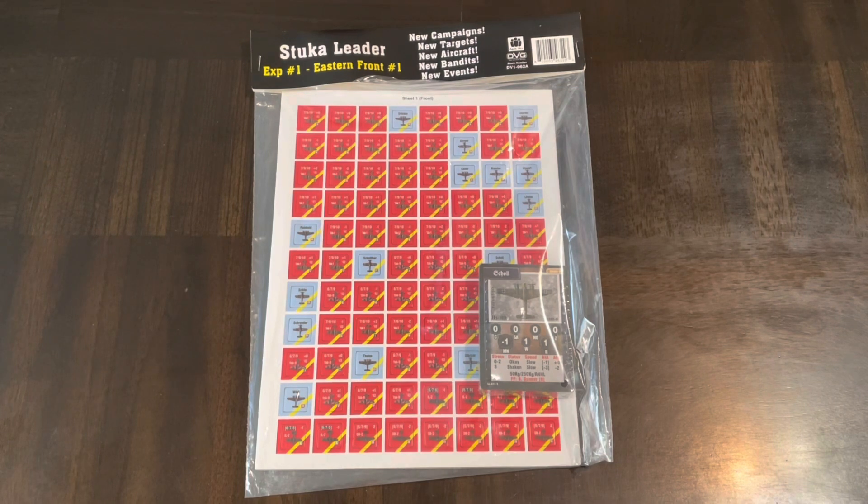If you see Eastern Front One — number one — that probably means there's an Eastern Front number two. Spoiler alert, you'll be seeing that a little bit later. If you're not familiar with Stuka Leader, check out my video in the description where I unbox all the goodies I received from DVG — I want to thank them for that — and do an unboxing and overview of Stuka Leader, the core game, so you get an understanding of what that game is about.